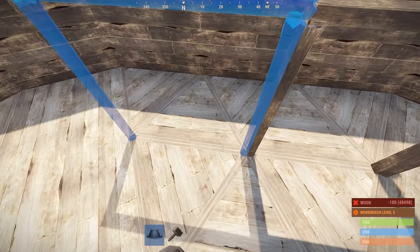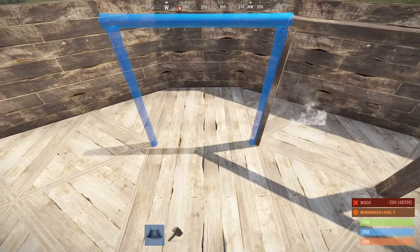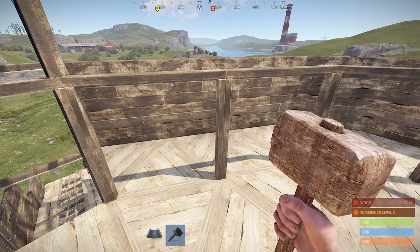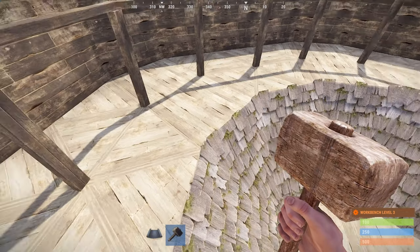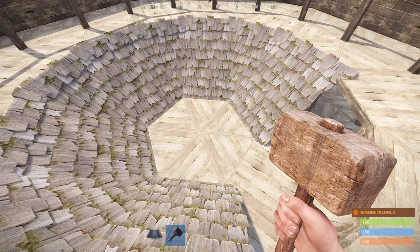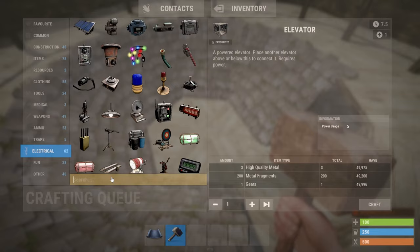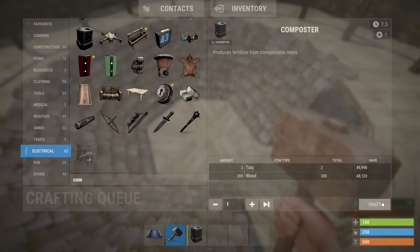Too bad there's no auto-sorting system — hint hint for the developers. Like a bit of Minecraft in Rust where you put a box down next to where the horse craps, and it automatically just sucks that stuff up into a box. That'd be great. Maybe a nice composter right there in the middle so all the waste slides towards it.